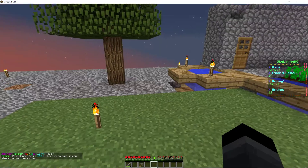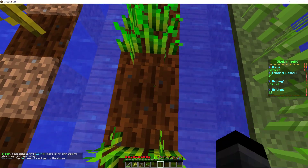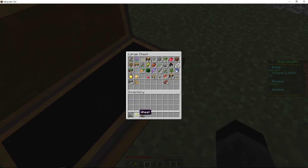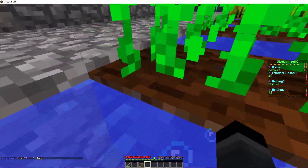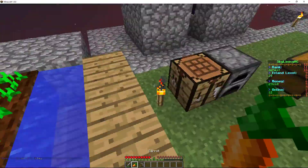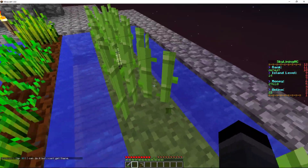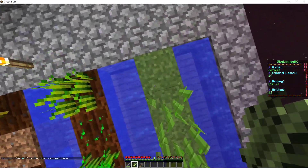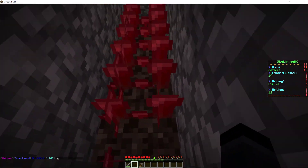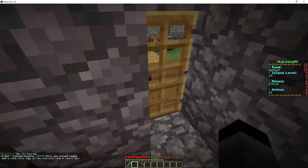Putting everything away. I saw that wheat right there — done. I'm gonna take that, plant the seeds there, put it back. We saw more carrots right here — done. Plant carrots, put it back, and you're done. How are you guys doing? We need to wait a long time for this.